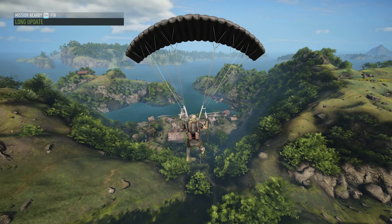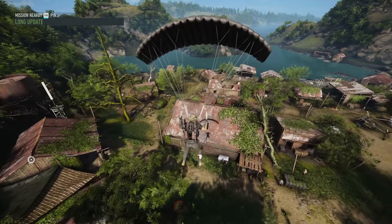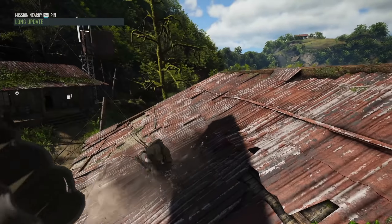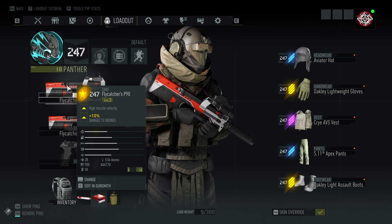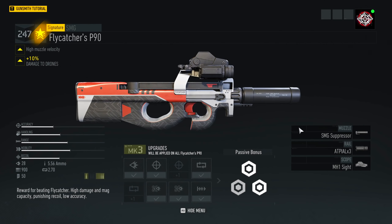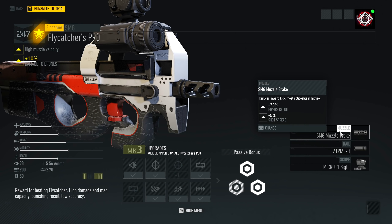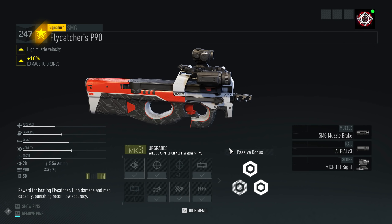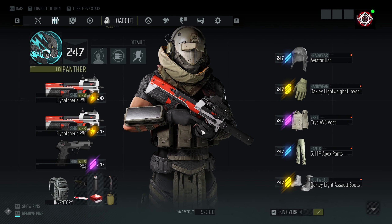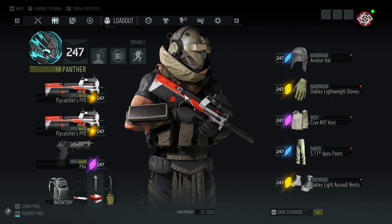Normally I'd try and get two very different variants so we can have two different styles of gunplay to test out, but because it's a P90 it doesn't really allow you that much difference. They both have high muzzle velocity and plus 10 damage to drones. This one is suppressed with the ATPIAL times three and a nice close quarters scope, whereas this one has a muzzle brake - not suppressed - with a slightly different sight. But the main thing is we're checking out this P90; I'll do the normal P90 in a future video.